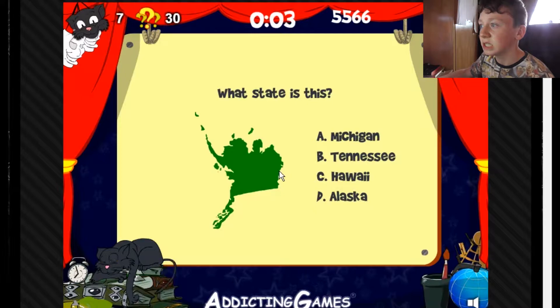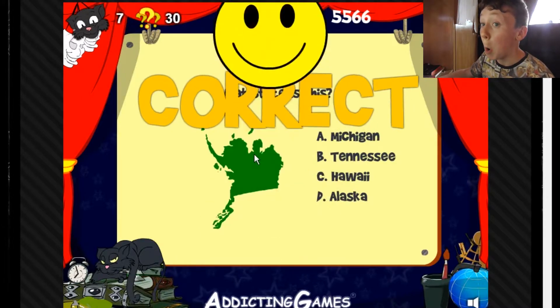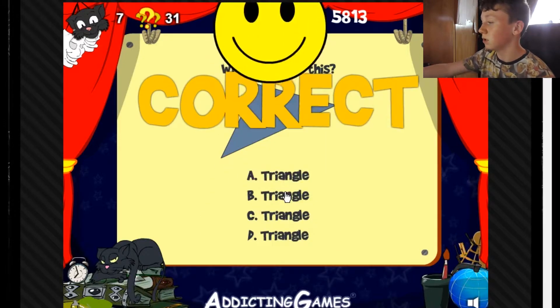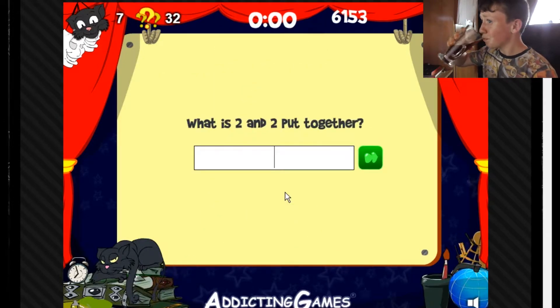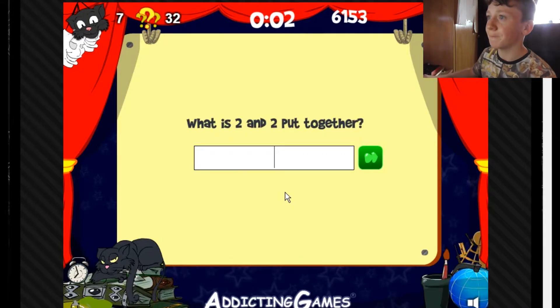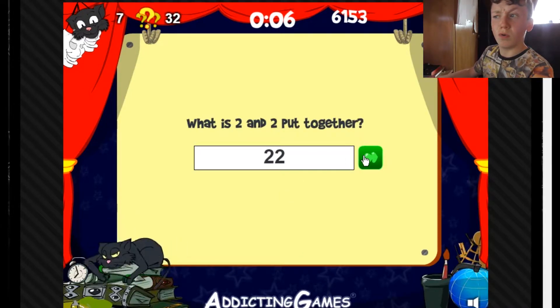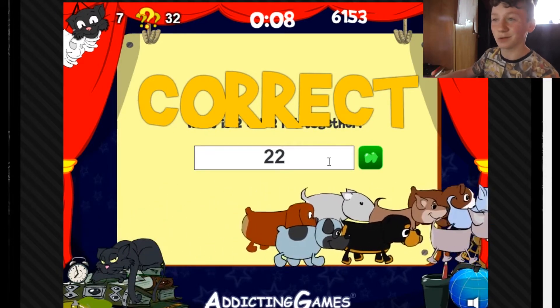What state is this? Alaska. I know my countries, I know geography. What shape is this? Triangle. They're all triangles. What is two and two put together? Twenty-two — gotcha! I thought it was going to be four.